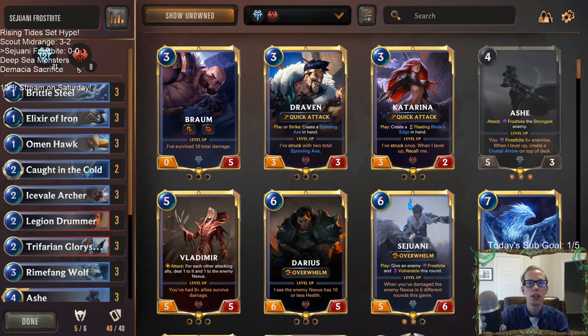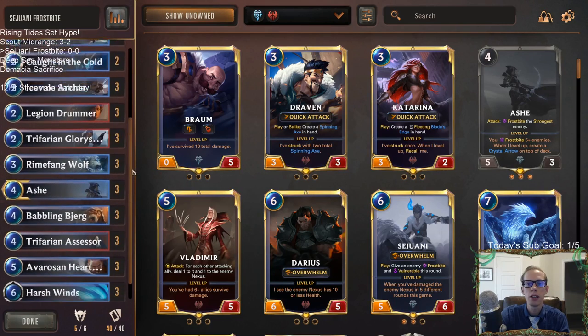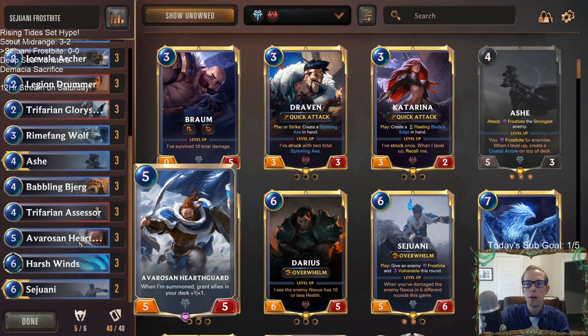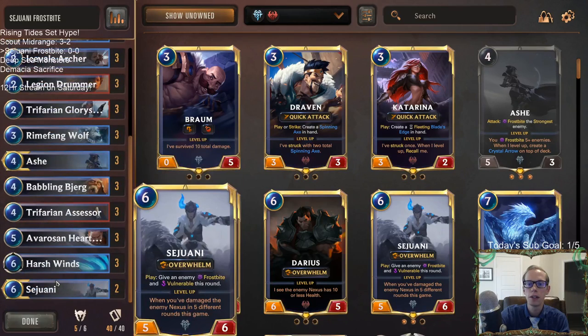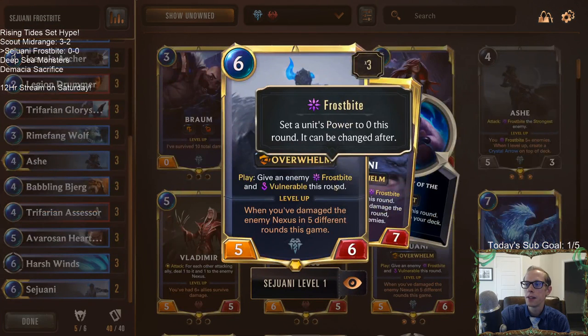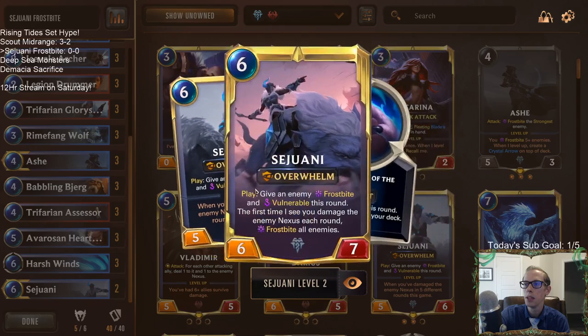Not everybody has all the shards to craft all the new cards, so I'm also playing two decks where there's not really very many new cards — and that's one of these. This Sejuani Frostbite is just like our frostbite mid-range from before. Our two new cards are of course our new champion Sejuani, which gives us a great top-end card and has the frostbite trigger. Ash has vulnerable, which is really nice — just a really good champion.